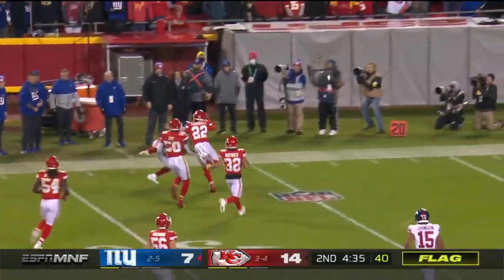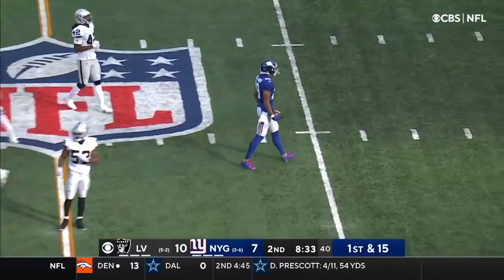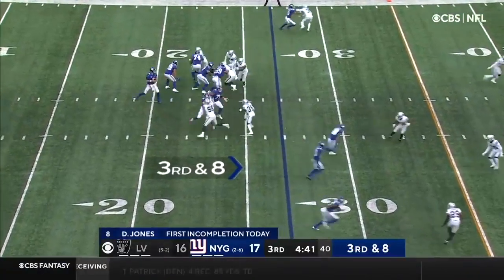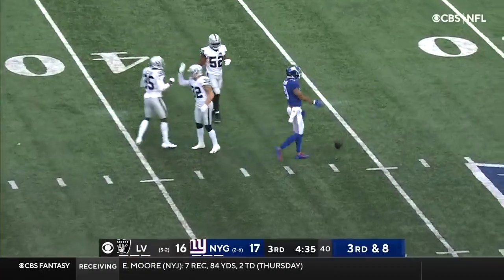Jones in trouble, has to get rid of it and does — finds Booker, Booker breaking tackles across midfield. Here's Devontae Booker back there with Jones, and they go right here with a nice tumbling catch made by Kenny Galladay. Booker blocks downfield — it goes, and Galladay's got it right in front of Faison.